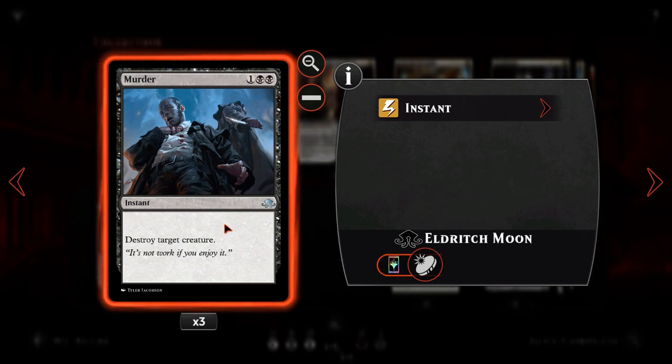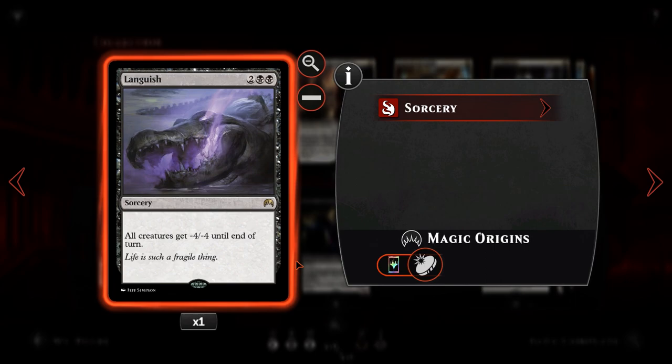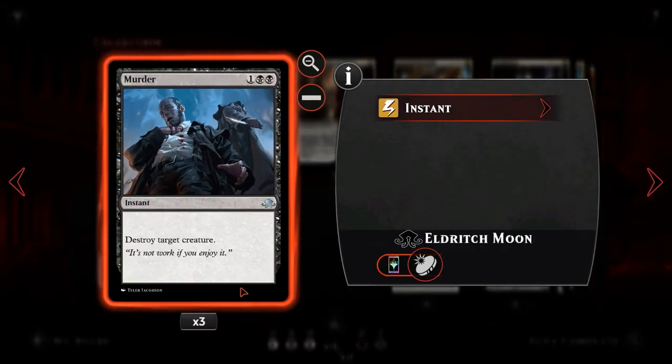We then have Murder. For 1 and 2 black at instant speed, destroy target creature. It speaks for itself — it can kill anything except if it's got Hexproof or Indestructible. So if our board wipes like Languish wouldn't hit something, or our Grasp of Darkness can't reach it, we've got Murder to clean up the board straight after a board wipe, which is pretty good.